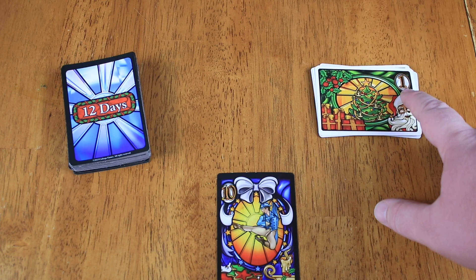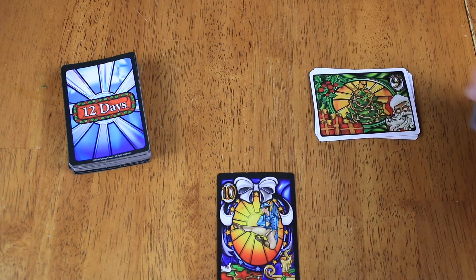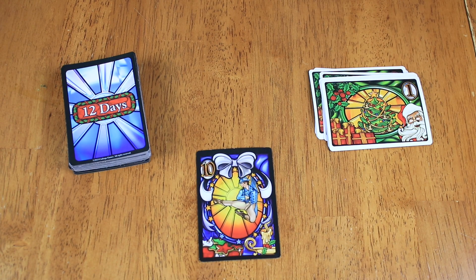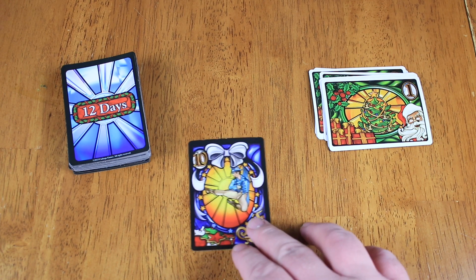The tricks are worth however many points the number is. So the first day of Christmas is worth one point, the ninth day of Christmas is worth nine points. The cards are similarly distributed — there's only one gift on the first day, on the 12th day there's 12 gifts. So you have twelve number twelves, eight number eights, two number twos — that's how the cards are distributed. The lower the card, the more rare it is, and therefore whatever the lowest card played wins that trick.